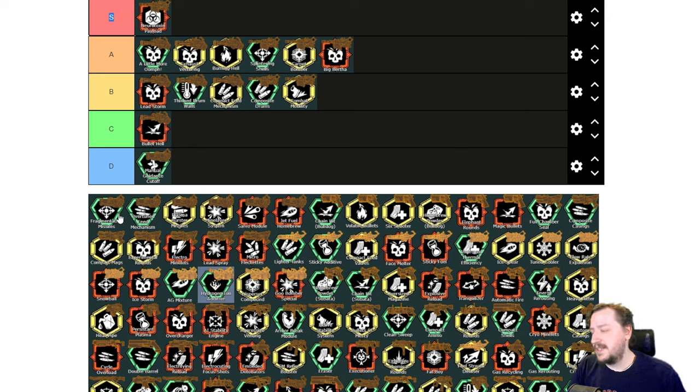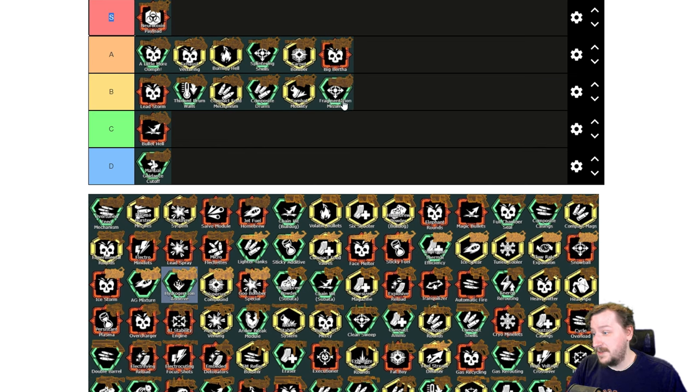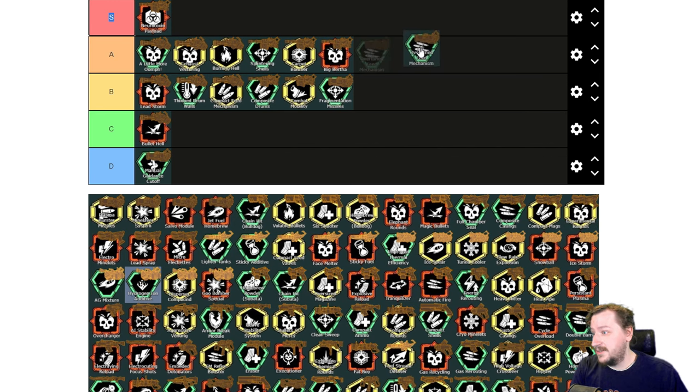Then we've got Fragmentation Missiles. This increases your area damage and area explosion radius — pretty good for the Hurricane, B tier. It just helps with the Hurricane in general and I like the AoE build for it. Then we've got the Overtuned Fiend Mechanism. This increases your velocity and rate of fire, which is huge on the Hurricane — really good overall, A tier.